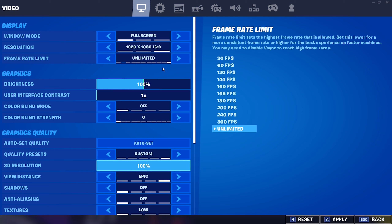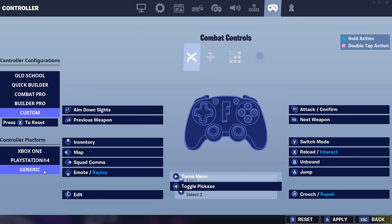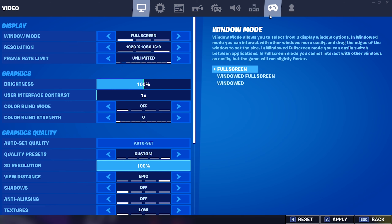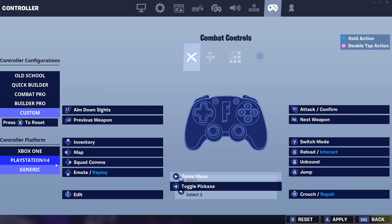To recap: go to your controller settings and switch to Generic — it doesn't matter what controller you're using. Also uncap your FPS. I know a lot of people cap their FPS at 237 or other values, but uncap it if your PC can handle it. I notice an insane amount less input delay from both of these changes. I'm 100% positive you guys will notice a difference. Drop a like and I'll talk to you in the next one.